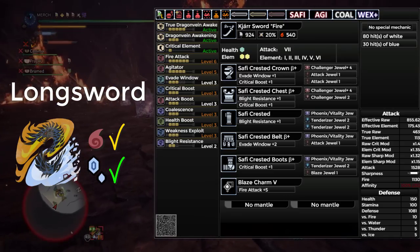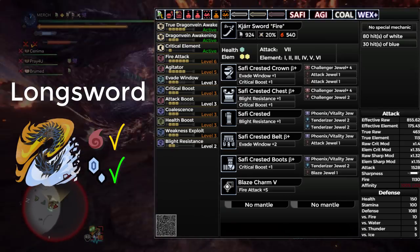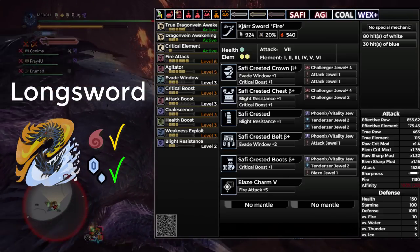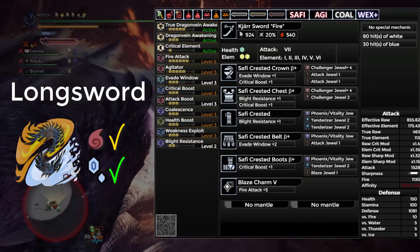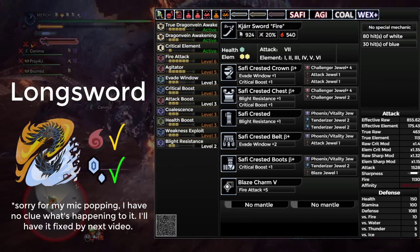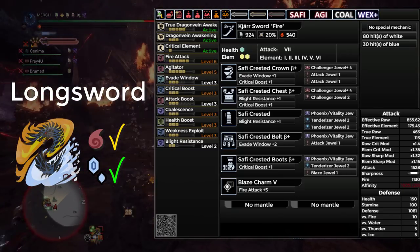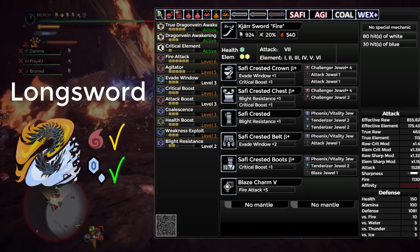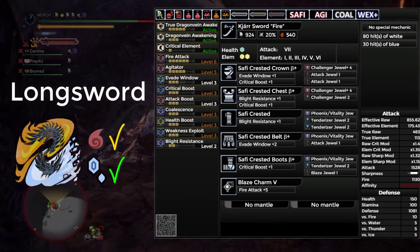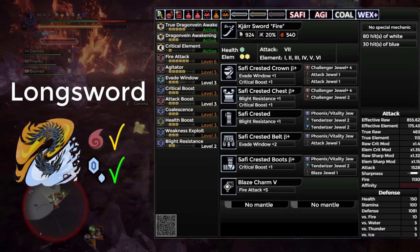We are going to be using a full set of Sapphire Armor, and as a whole this would give you Max Fire Attack, Agitator, three levels of Evade Window — which is really nice for those Foresight Slashes — three levels of Crit Boost, Attack Boost, Coalescence, Health Boost, Weakness Exploit, and two levels of Blight Resist. The two levels of Blight Resist will make Blights last a very short amount of time, which will proc Coalescence while you keep fighting, which is a huge boost to Element and Raw. Longsword mainly scales off Raw, but it does attack often enough to rack up Elemental Damage fairly well.